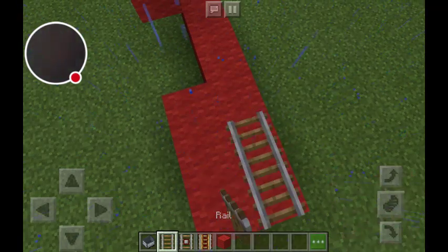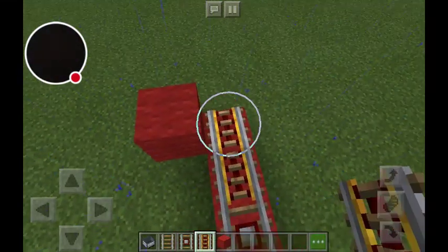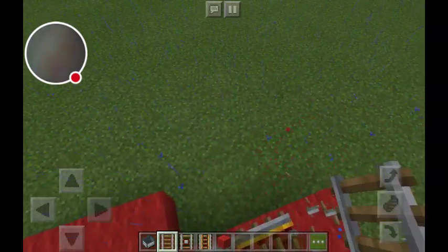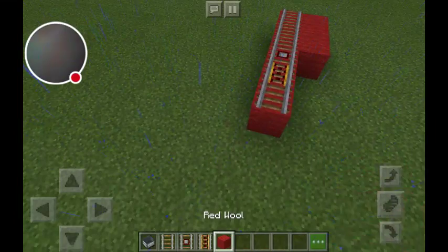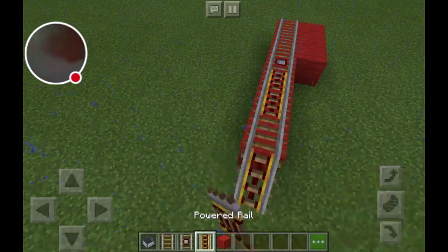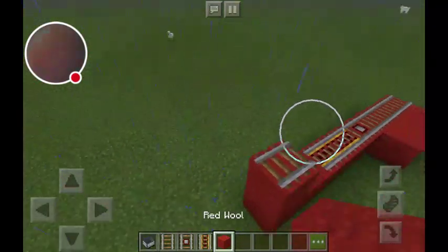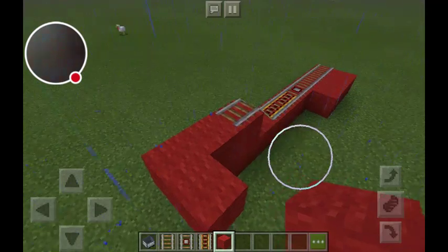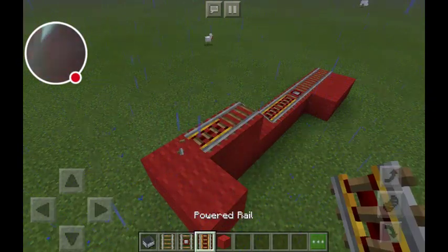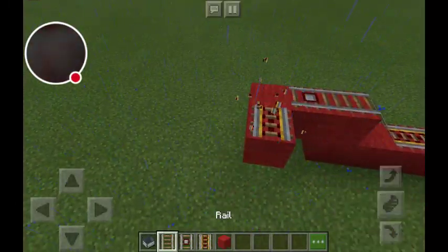Then you're going to place down some rails going right here. Then you're going to place down a detector rail. Actually, I think I have a better plan. You're going to place down one of these right here so it can turn, then you can make one of these, then you're going to make that, then you're going to add one detector rail right there. And then you're going to add a turn right there.